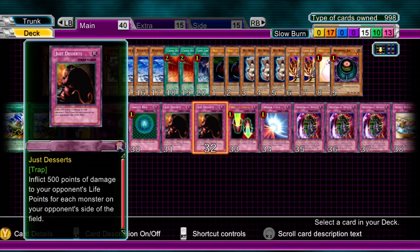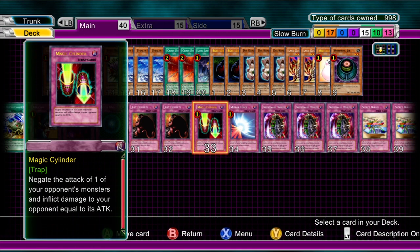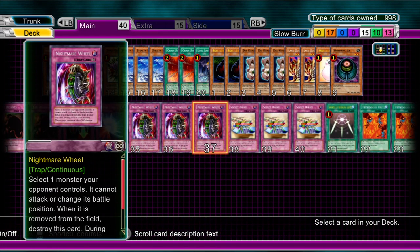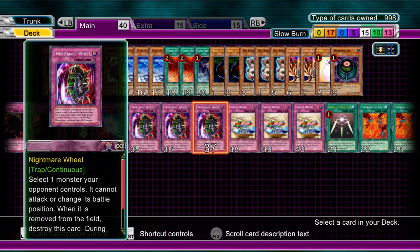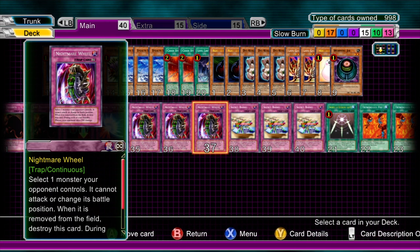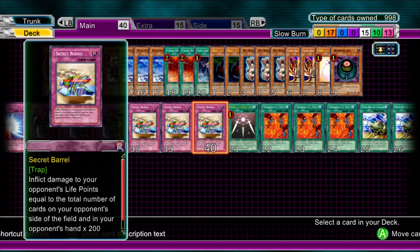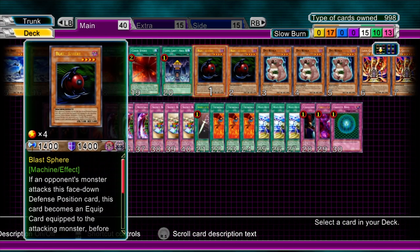Worst case scenario, there's a side deck to fall back on if your opponent isn't summoning that much. One Magic Cylinder — if a Lava Golem is going to attack you, you're going to want to Magic Cylinder that. Mirror Force just in case. Three Nightmare Wheels — another stalling card: for each of your standby phases the opponent takes 500 damage, they can't attack, and they can't change position either. So if the opponent has summoned a tuner and there's a face-down monster on the field, target it — they can't do anything about it. Three Secret Barrels for heavy damage as well.